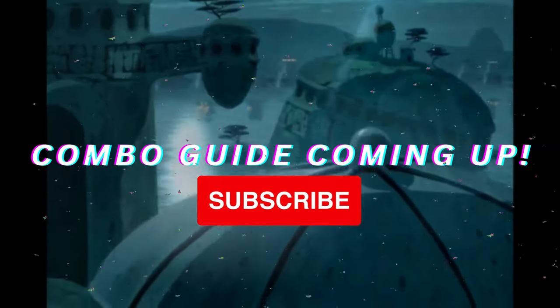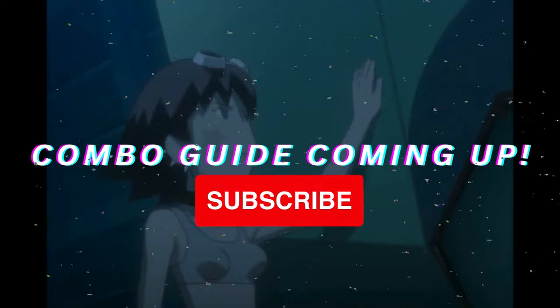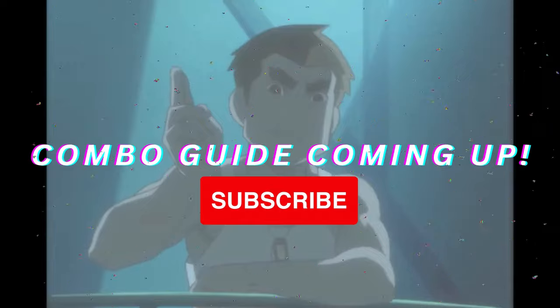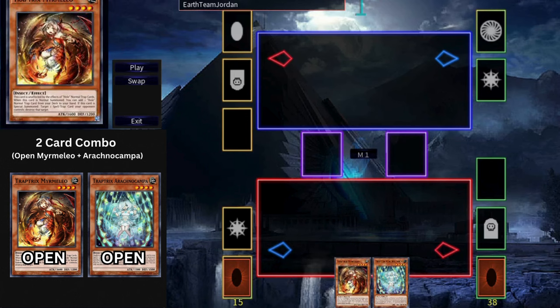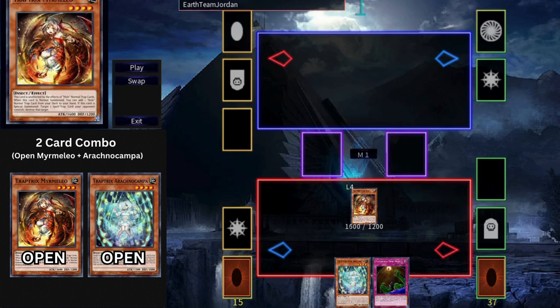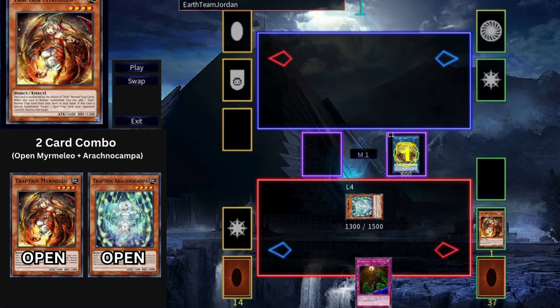Now let's get right into the combo guide. Don't forget to like and subscribe if you enjoy the content. This two-card combo guarantees you 7 disruptions. All you need is Trap Tricks Mermilio plus Arachno Campa. Start off by Normal Summoning Mermilio and activate it to search any Trap Hole. Now Link Summon Trap Tricks Sarah using Mermilio. Activate Arachno Campa in hand to Special Summon herself, triggering Sarah to set any Trap Hole from deck — use this to set Holtea directly from deck.